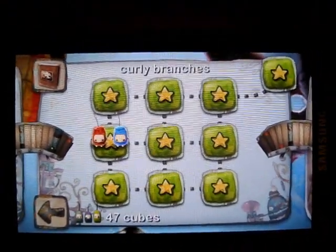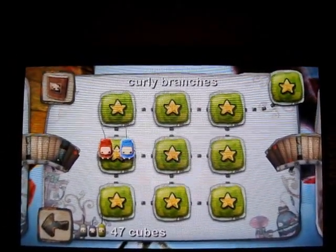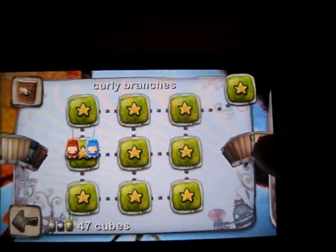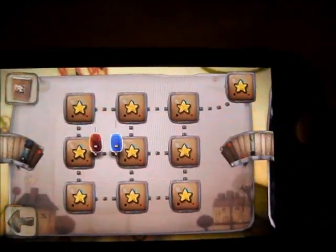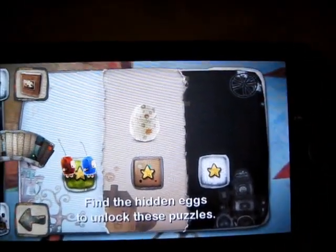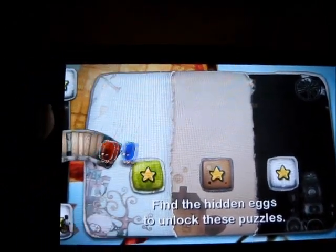Each chapter — this is chapter one — each one of the three chapters is comprised of nine levels. If you get all the little collectible guys in each one, you unlock the bonus level in the top right. And if you do that for every single chapter, for all three of them, when you get to the end of the game you unlock the bonus levels, which are much harder than any of the other levels. It's a very good challenge, so I highly recommend it.